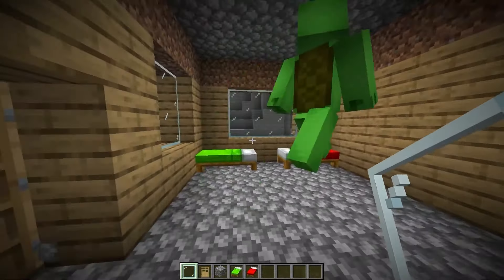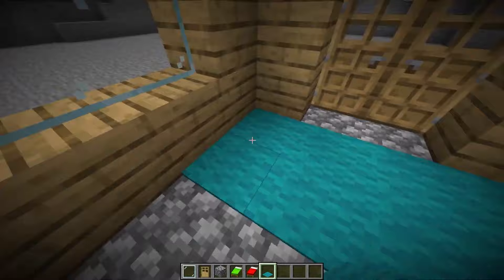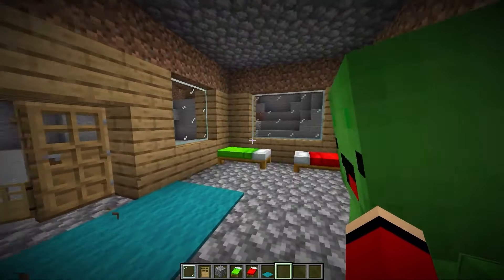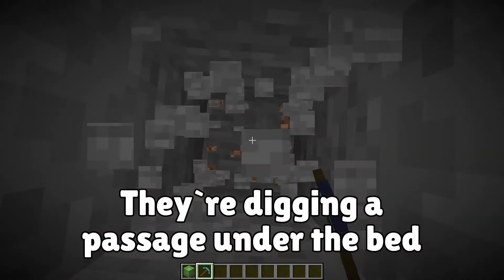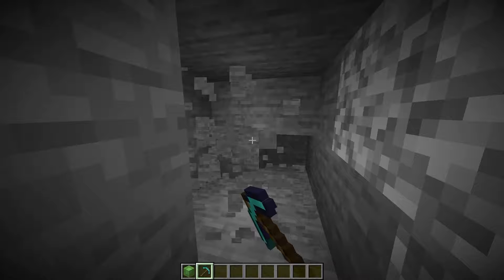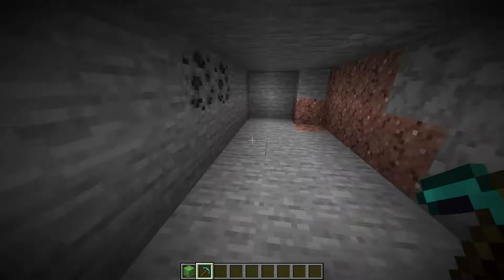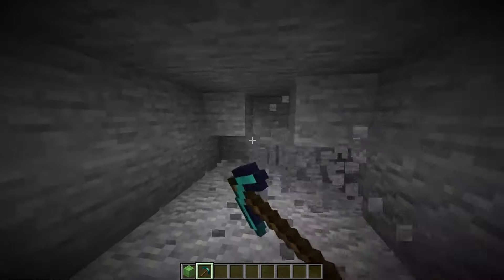Another ordinary window — the view is great with that waterfall! Now to lay out some ordinary carpet by the entrance. What a nice ordinary house! Now to make my way down and dig way deep down. I'll put a slime block down here to prevent fall damage. How is it, Mikey? You don't take fall damage because of the slime block — you can safely drop all the way down! Let's begin constructing this secret basement.